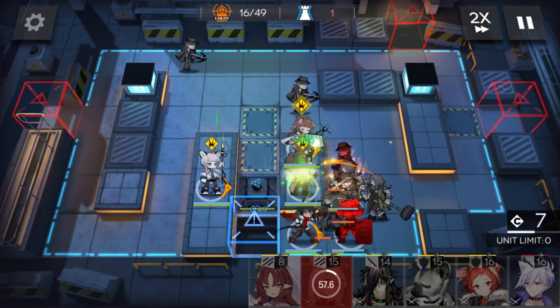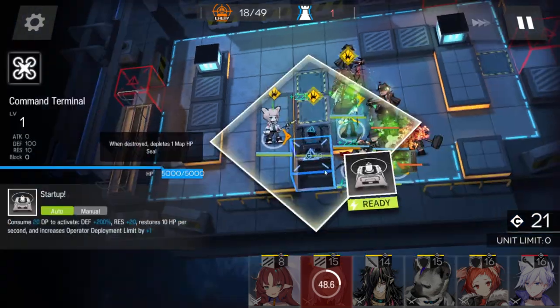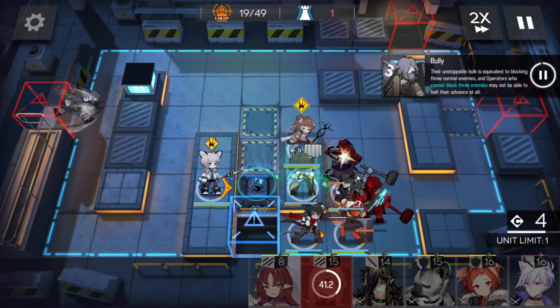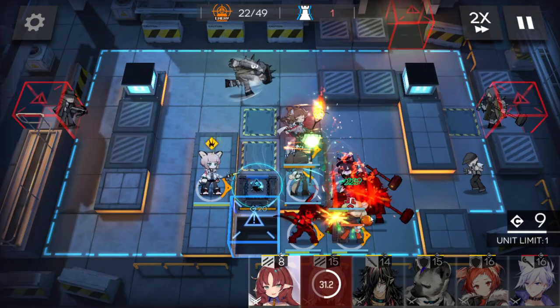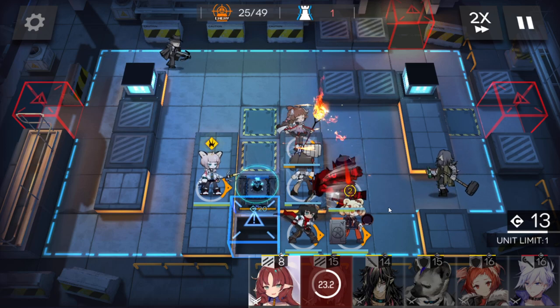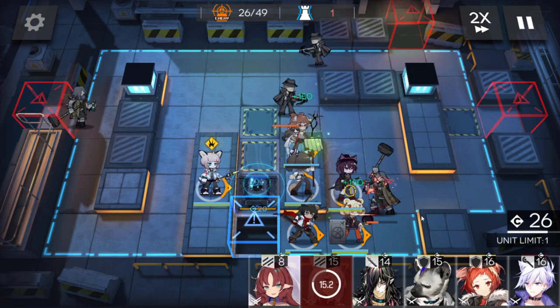Now wait for the first bully and use Aya's skill. Activate the device. The first bully is here — activate the skill now. Go go, really nice! Now just wait for more DP.